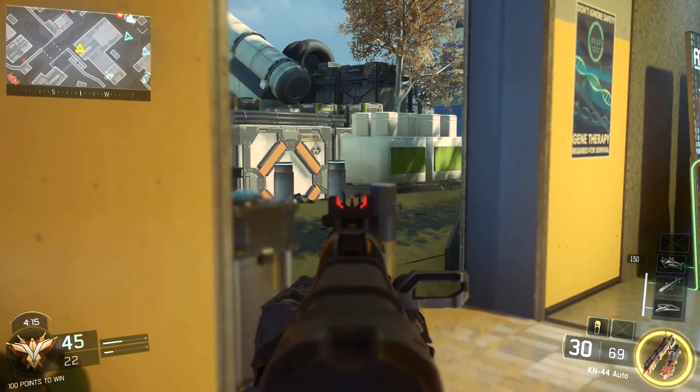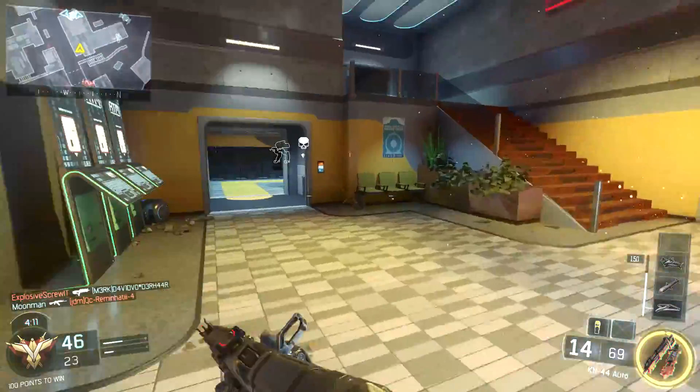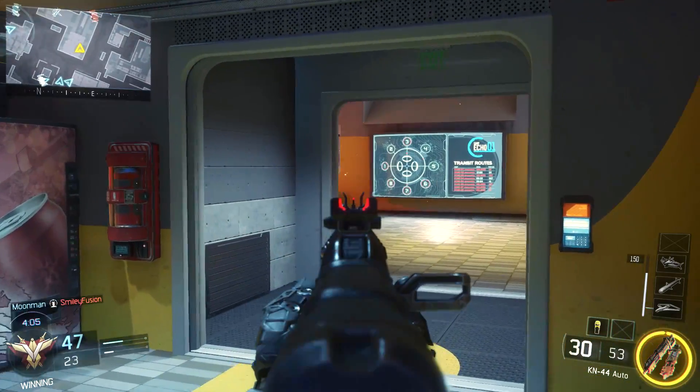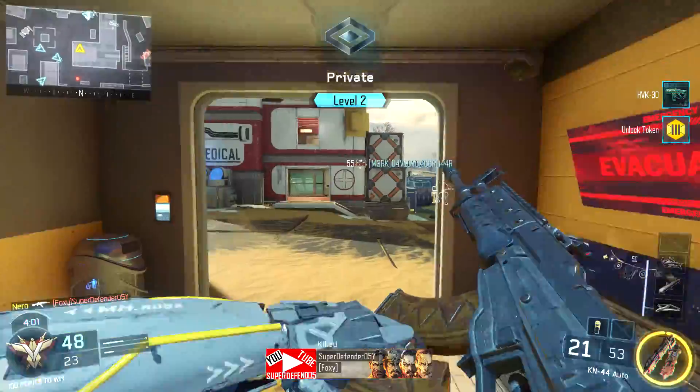There's a guy in the building right in front of me, so I don't want to peek. In World at War there was a window where they could see me from here. My aim is so freaking bad. There's a person coming from behind me. You were right here — I guess you're right there now. Hey, level two — look at me go.